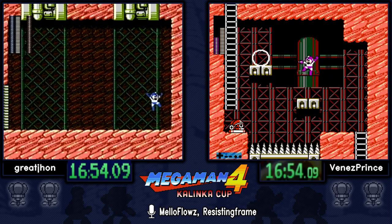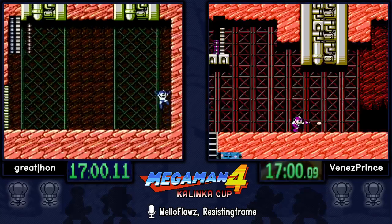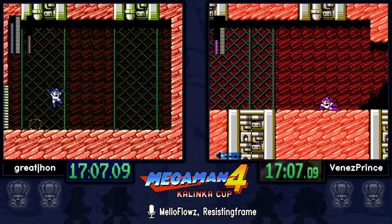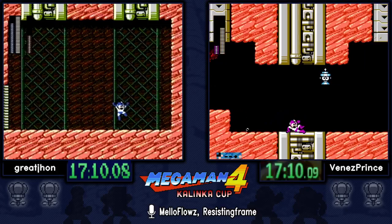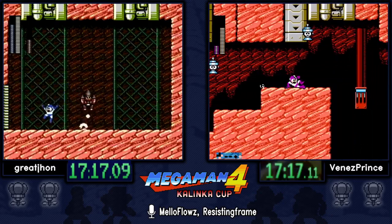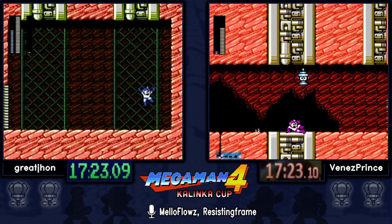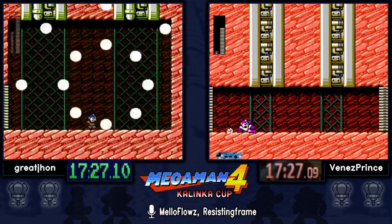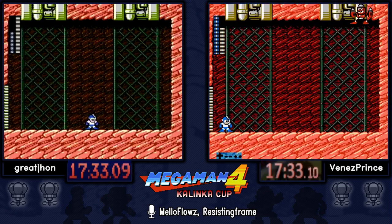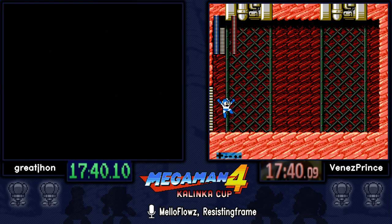This is one of the heaviest RNG components of the run — how many dives will Drill Man give you. The first one is scripted, but every subsequent one is all RNG. You lose about four seconds from each dive, more if you don't manage to get two shots in each time he comes out. Also you want to be as close to Drill Man as possible when shooting missiles, because sometimes they just go haywire and avoid their targets. That was so many dives for Great John.